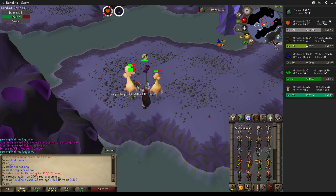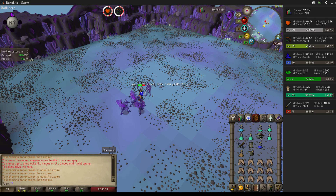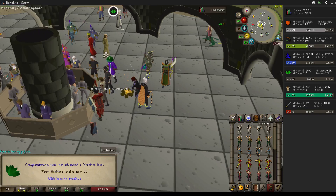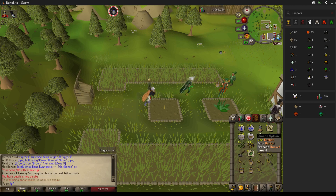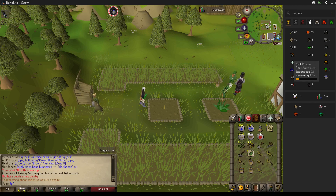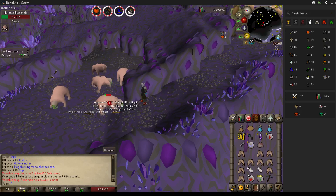Level 86 magic! It took way, way longer this time even with range to get it. Let's see what we get — rune bars, and 50 herbs finally. The account stats I come across are just weird: 80 in every melee stat except range, no prayer levels, 14 magic.